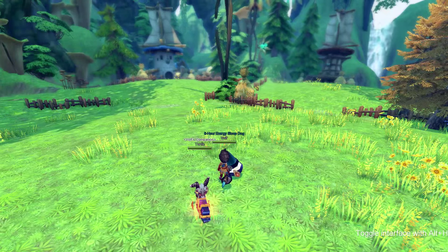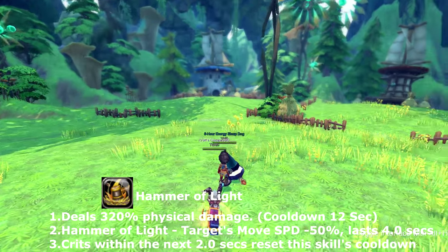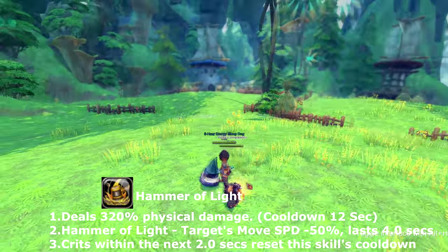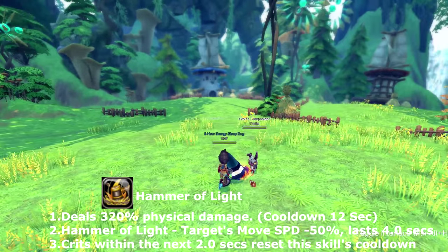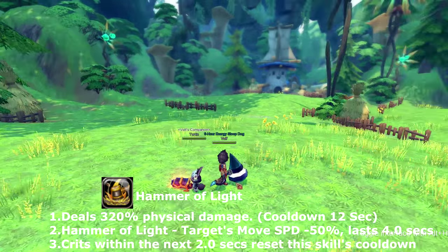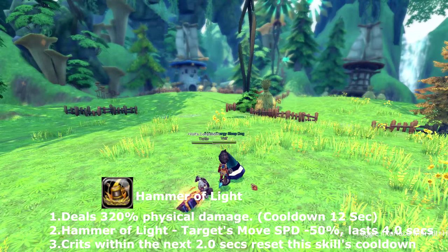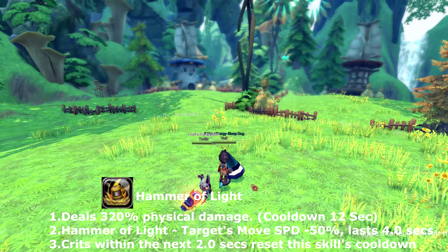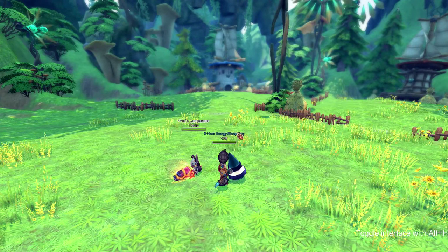The final basic skill is called Hammer of Light. It's not a defensive skill — it's an attack, and it's a projectile, which means it's not affected by super armor, so it won't be deflected. It sends out a little hammer that spins around doing multiple hits. It comes with a debuff: the target loses 50% movement speed for four seconds, and any crits within the two-second mark resets the skill.